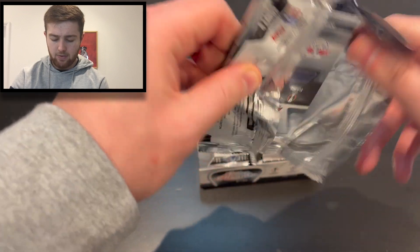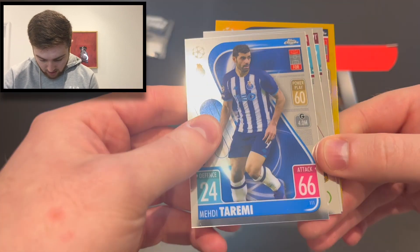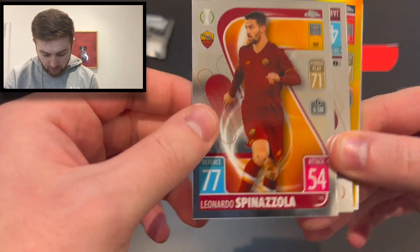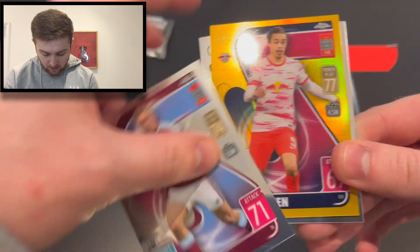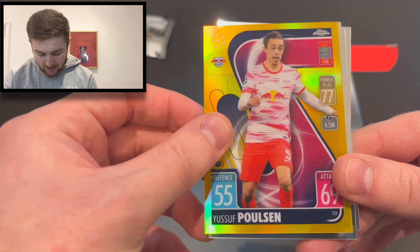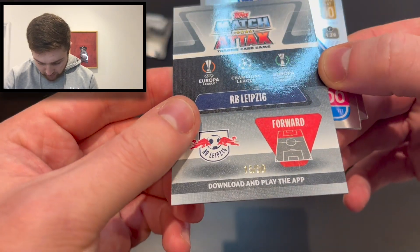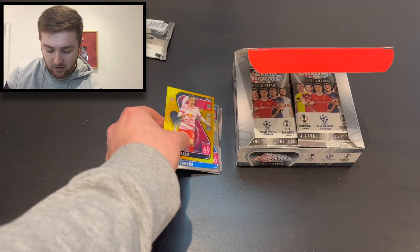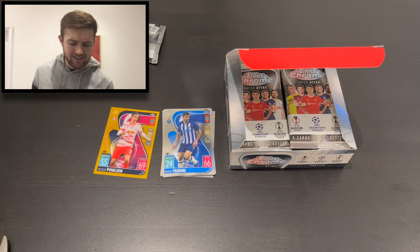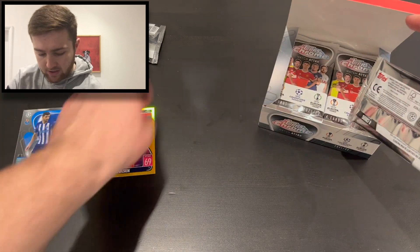We start off quite well — we've got Tarimi of Porto, Spinazola for Roma, Jarrod Bowen for West Ham United, and Yusuf Poulsen for RB Leipzig, which is a gold numbered 15 of 50. What an incredible pull — a fantastic start with that gold Poulsen in our very first pack.